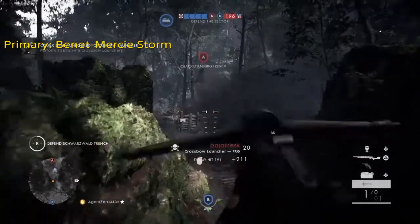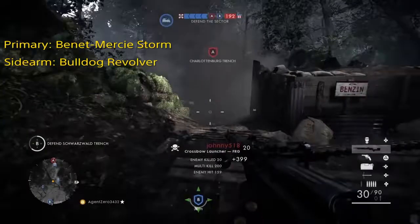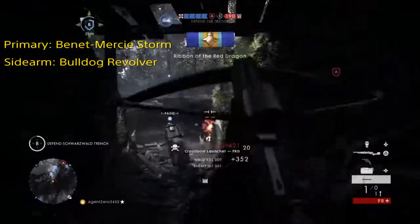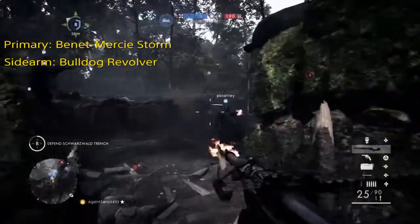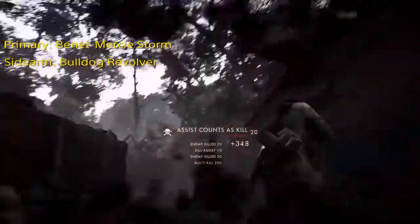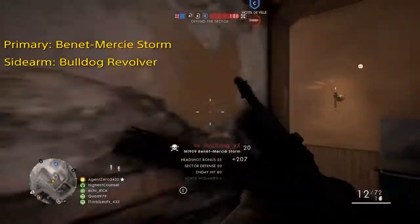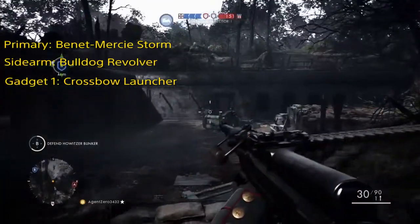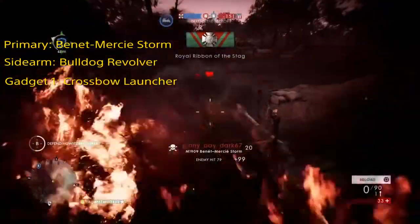This brings me into the sidearm, the Bulldog Revolver. The Bulldog Revolver packs a punch and can easily finish off a weakened enemy, which is why it's my sidearm of choice. Now you can really pick whatever sidearm you want as it doesn't have too much of an effect on this build, but I do recommend something that can finish off enemies quickly because the majority of hits are going to come with your Crossbow Launcher or your primary, the Benet Merci Storm.